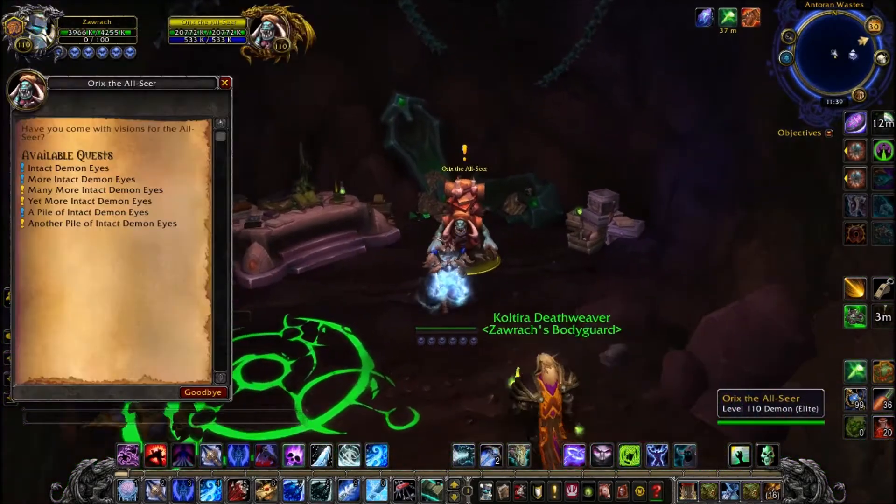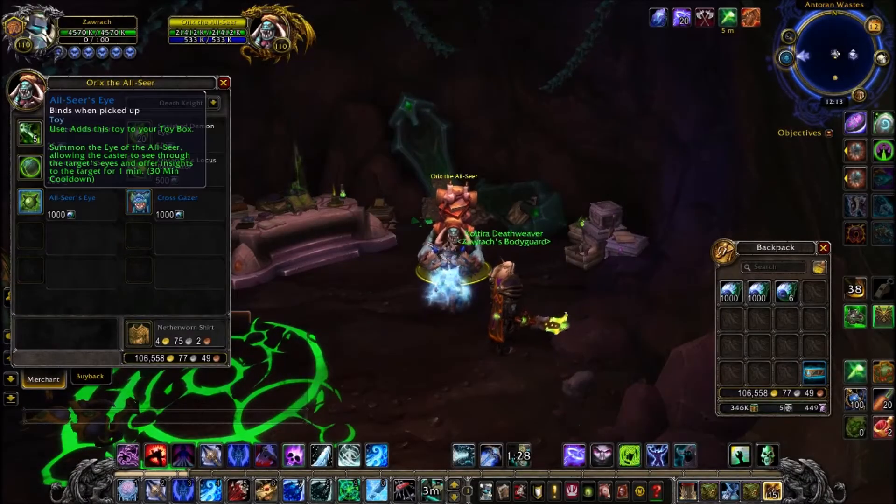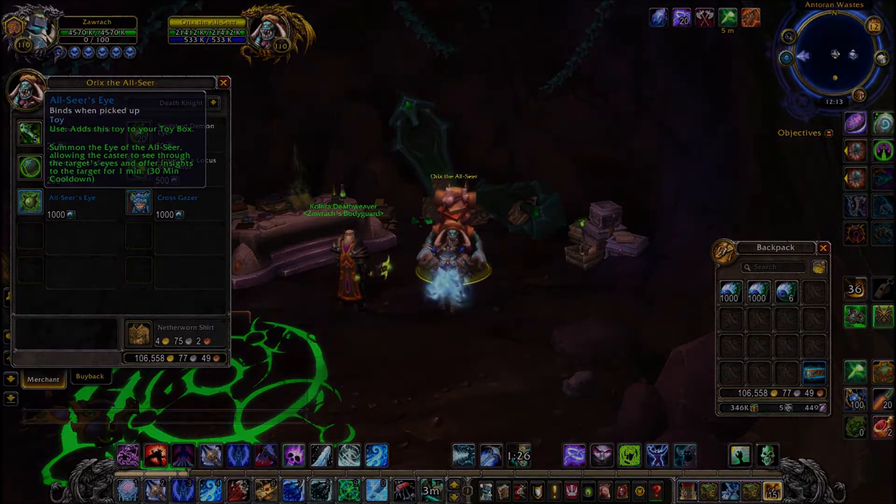Now, this is how Oryx used to look — a bit more confusing. They've recently updated him to look more like this, more vendor style, so you can clearly see what items he has available.